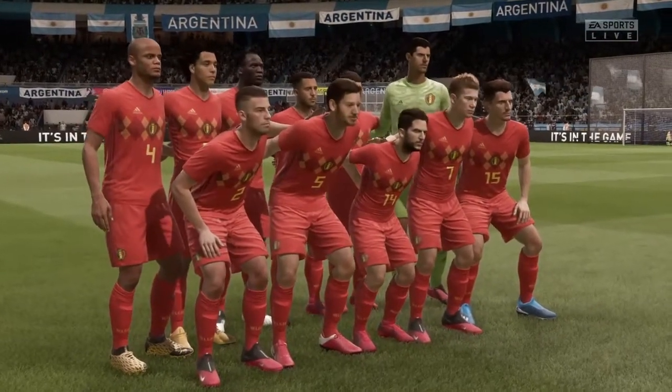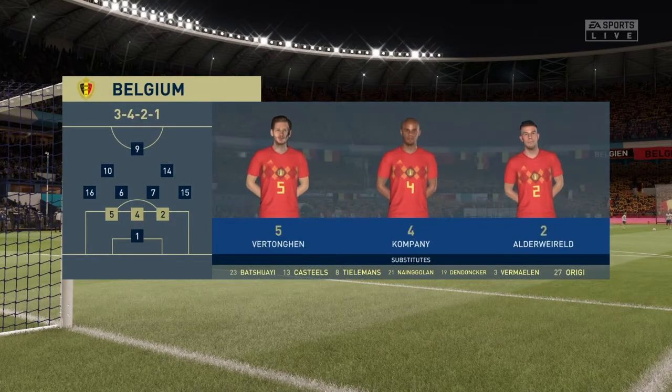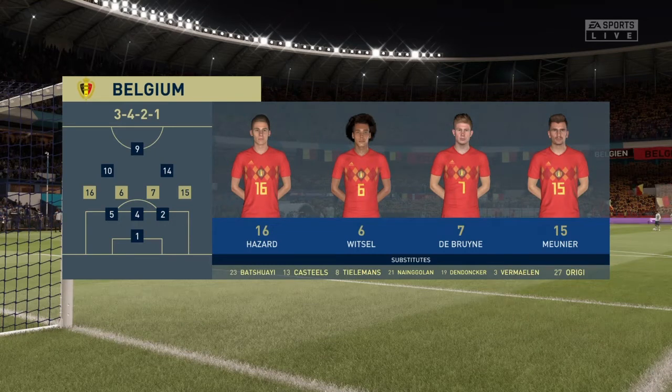The lineup for Belgium today: Thibaut Courtois starts in goal, Alderweireld starts with Jan Vertonghen as the centre-backs. Kevin De Bruyne plays with Axel Witsel in the centre of the pitch. Hazard starts together with Romelu Lukaku.